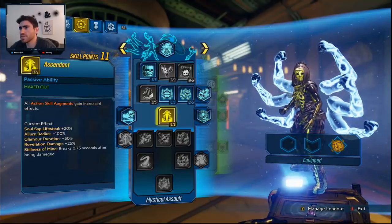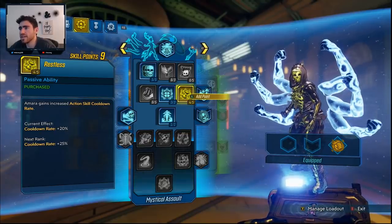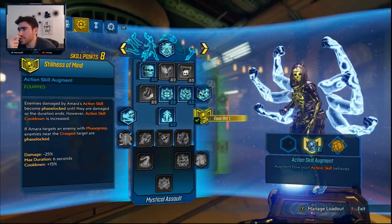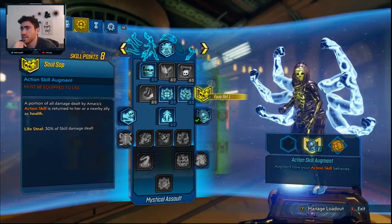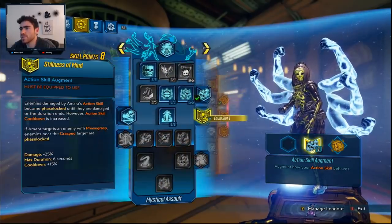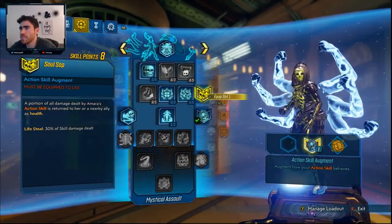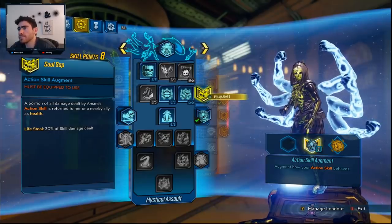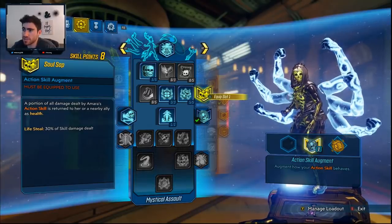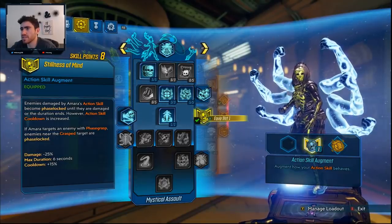Grab cooldown because we want as much cooldown as possible to bring the action skill up fast so we can clear areas super fast. For Stillness of Mind, I'd recommend using it everywhere except maybe Slaughter Shaft. Because we don't have a lot of healing on this build, I'd recommend Soul Sap with Ties That Bind during Slaughter Shaft - you'll heal from your Ties That Bind, and then once that's over the Soul Sap orbs will hit you so you can heal even more. For anything else besides Slaughter Shaft, use Stillness of Mind.